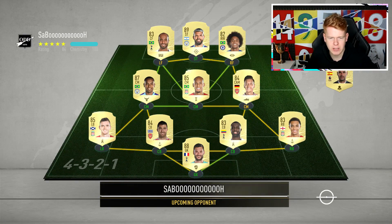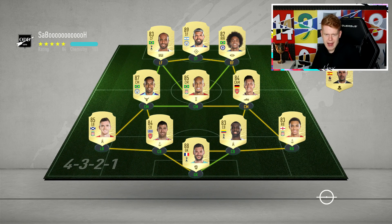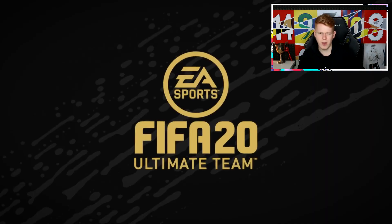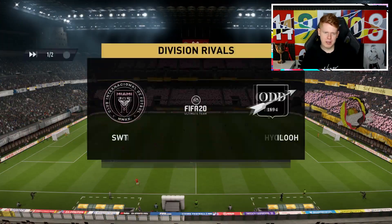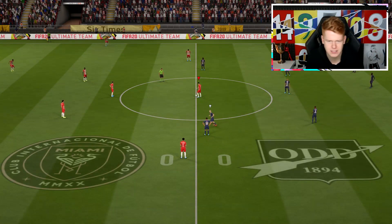We have found ourselves an opponent. He has got a full Prem side — Arnold and Robbo at fullback spots, Sanchez and Socrates in the defence, Lloris in goal. He's got a nice attack actually — Lucas Moura, I think he had Aguero as well. So it's going to be a tough game, but I'm sure we can do the business. Let's go.